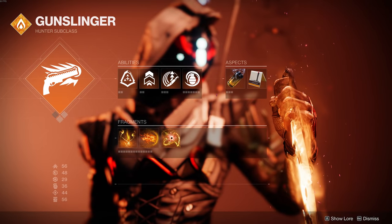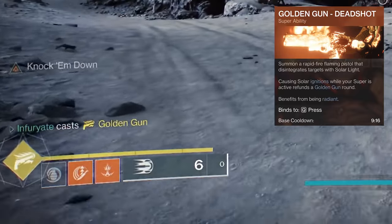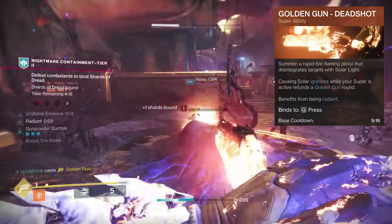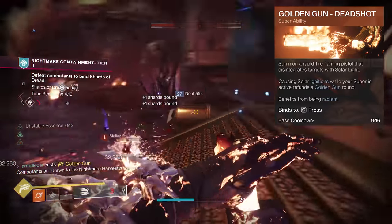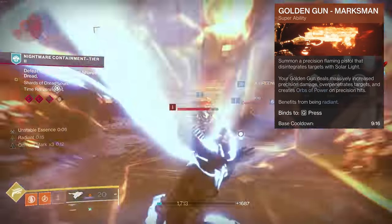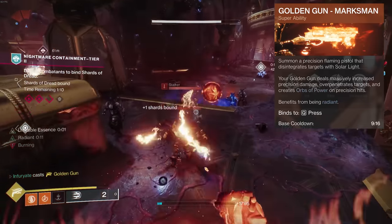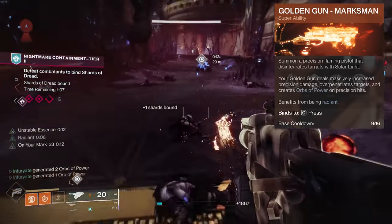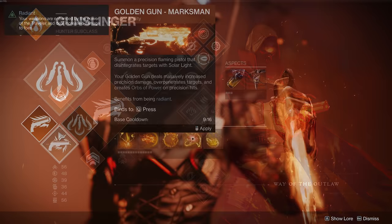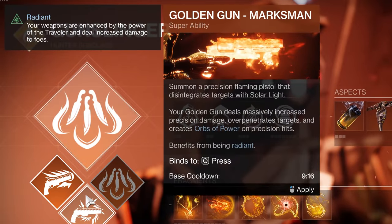Moving on to the Hunter, starting with Golden Gun Deadshot: causing solar ignitions while your super is active refunds a Golden Gun round, and it benefits from being Radiant. Golden Gun Marksman deals massively increased precision damage, over-penetrates targets, and creates orbs of power on precision hits — also benefits from Radiant. Both supers are the same as before, just given verbs to better describe their abilities.